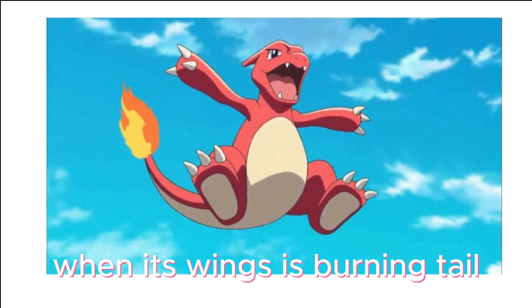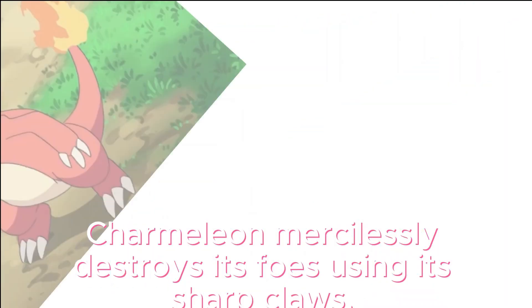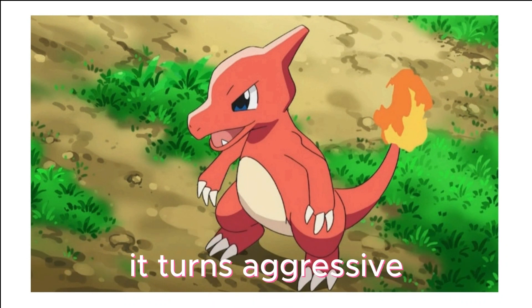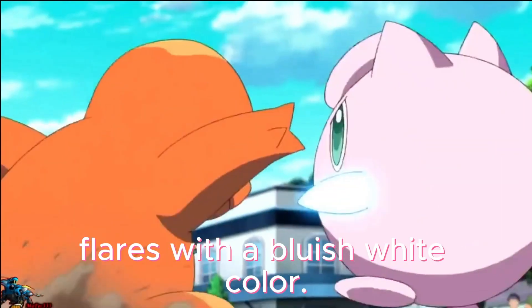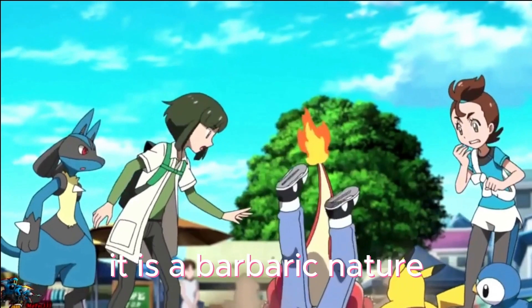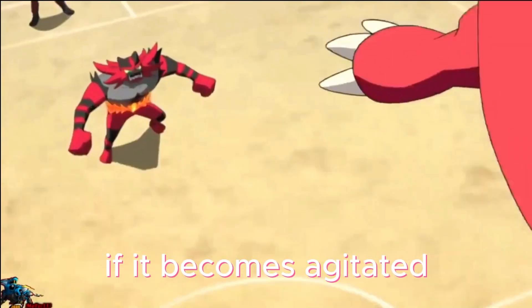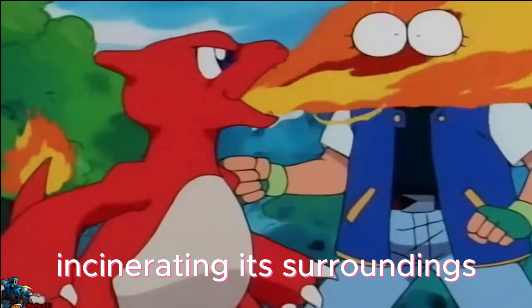When it swings its burning tail, it elevates the air temperature to unbearably high levels. Charmeleon mercilessly destroys its foes using its sharp claws. If it encounters a strong foe, it turns aggressive, and the flame at the tip of its tail flares with a bluish white color. Tough fights can excite this Pokémon — when excited, it may breathe out bluish white flames. If it becomes agitated during battle, it spouts intense flames, incinerating its surroundings.